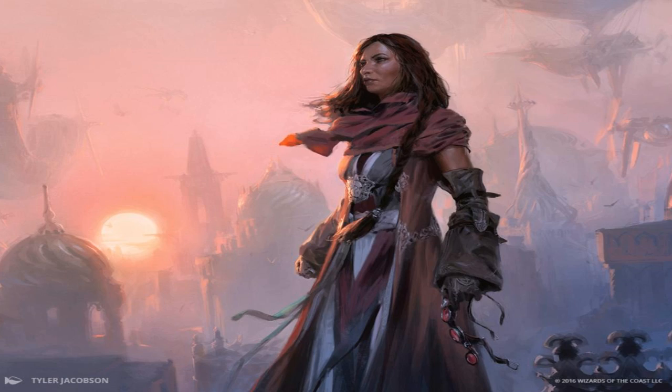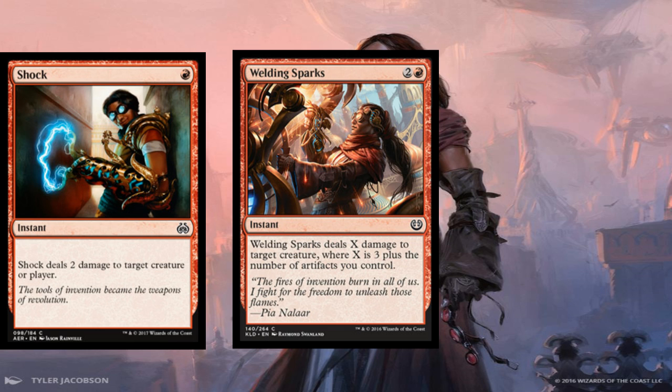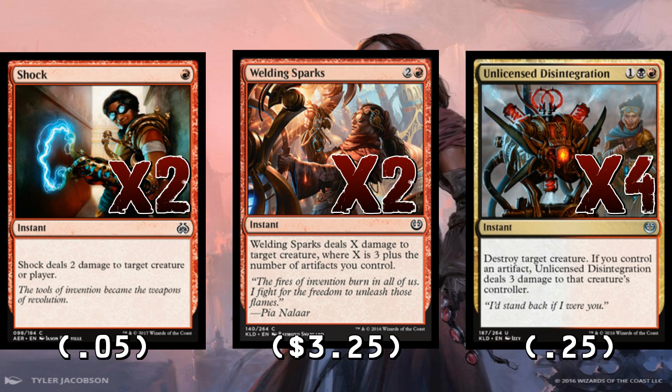For removal we're taking a cue from other aggro decks and playing a lot of it: two Shocks, two Welding Sparks, and four Unlicensed Disintegration. Shock is good against other aggro and against Saheeli combo — target Saheeli in response to her minus-two. Unlicensed Disintegration is one of the best cards in the entire format. It's good against aggro, good against Green-Black Counters, good against Saheeli combo — literally every deck can be foiled by it. Play all four.